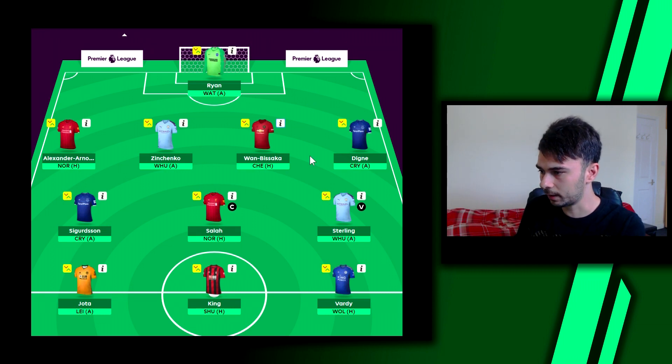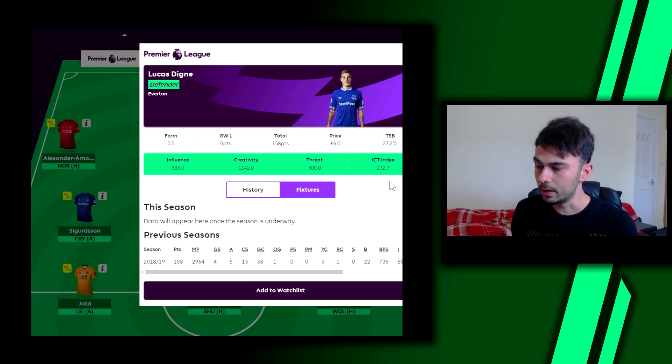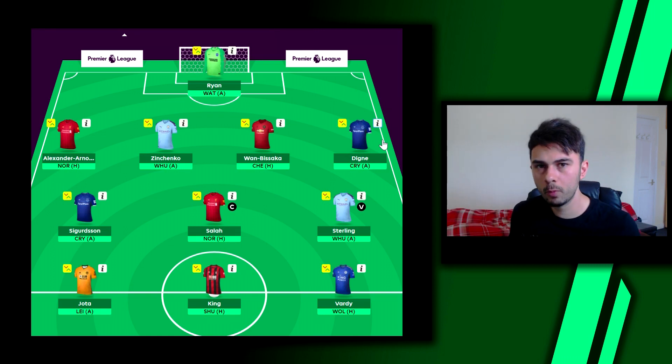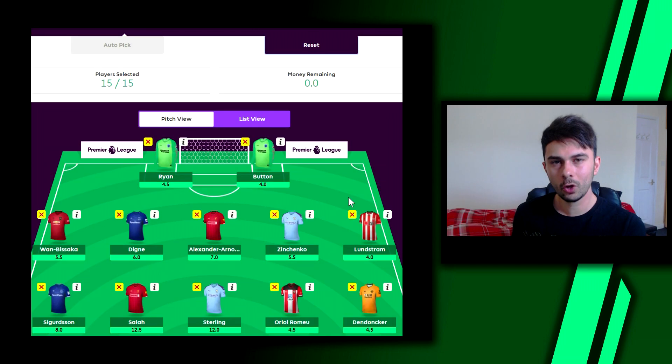Lucas Digne at 6 million, 27% owned — 13 clean sheets, five assists, and four goals. There are a few problems at the back for Everton though: they lost Zouma who went back to Chelsea, and I'm not 100% sure what's happening with Keane. They've lost one of their best central defenders, so there are some concerns. However, because Digne takes free kicks and corners, he's still a great option.